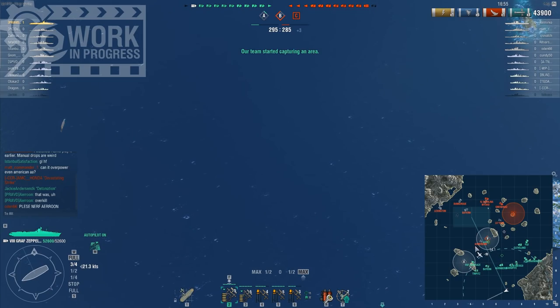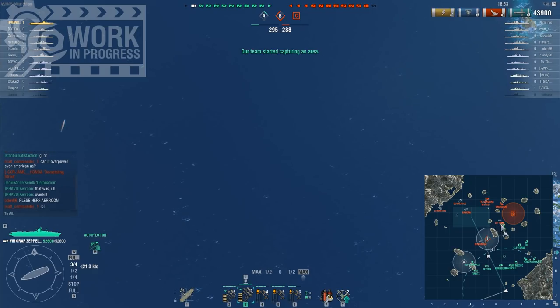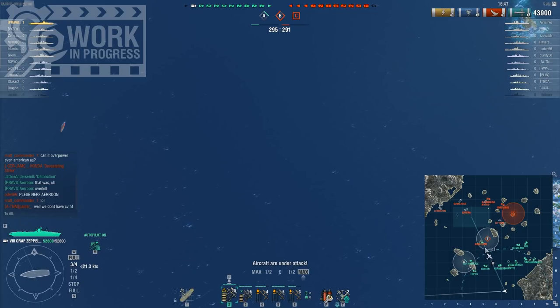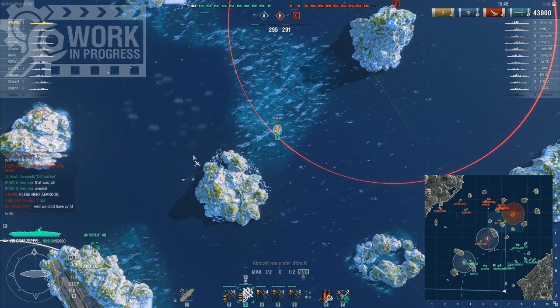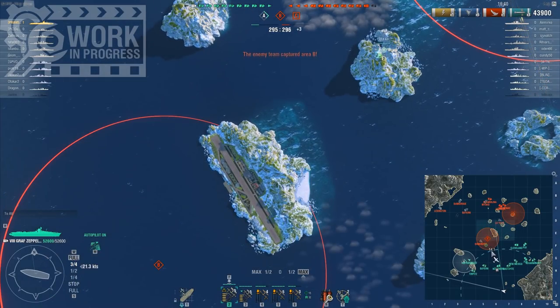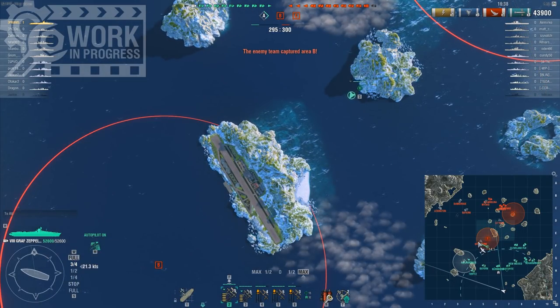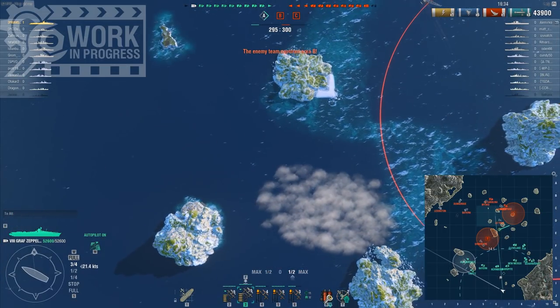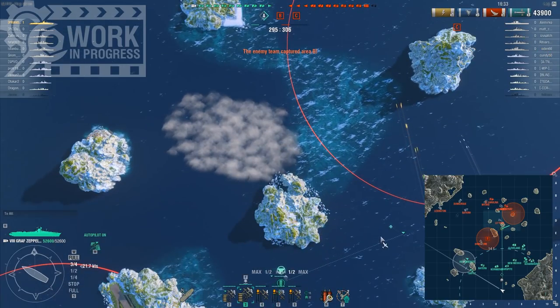The thing with the Graf Zeppelin is also that on top of the fact that you get more torpedo bombers, those torpedo bombers have a higher amount of damage. Most torpedo bombers have slightly less than 9,000 maximum damage, but the Graf Zeppelin gets about 10% more at 10,500. So your torpedo bombers do deal more damage.